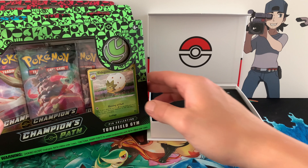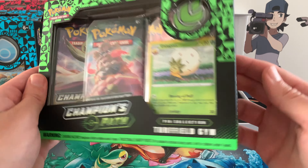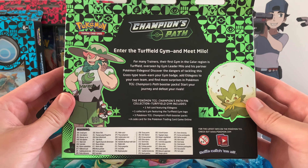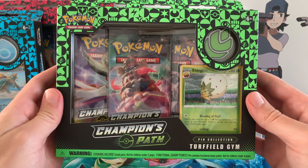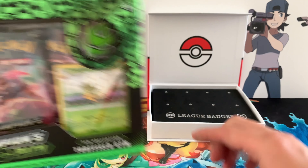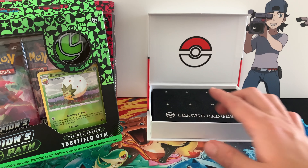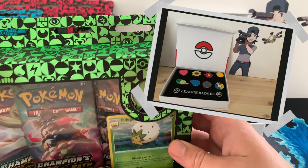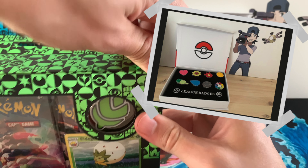All right, let's look at the first pin. We got the Turfield Gym, of course represented by Milo, the Grass type trainer. Man, these look really good. I got something cool — this is a League badge box. I will highlight a picture on screen where you can see that the original Gym badges were on there.